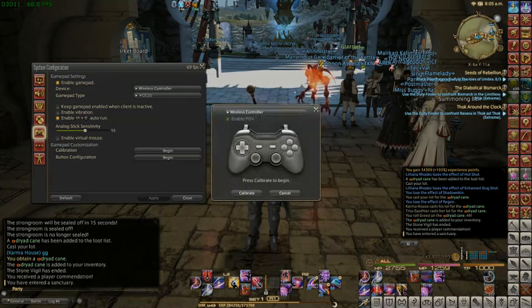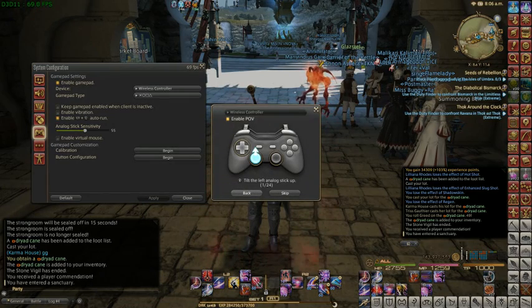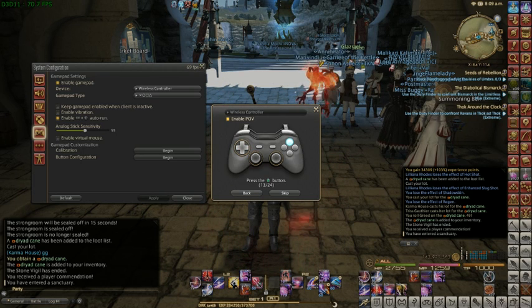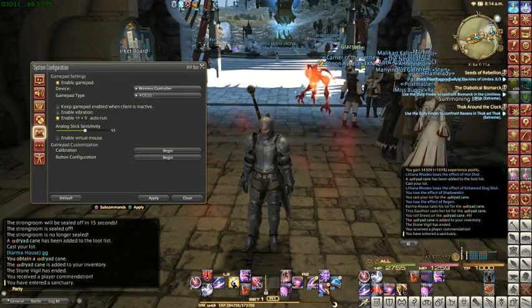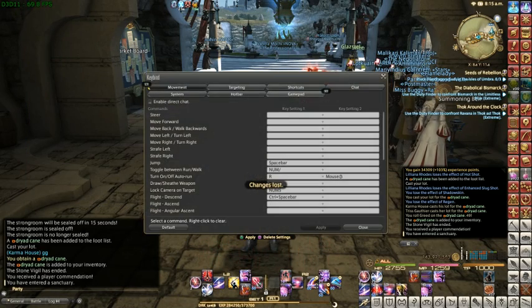Under calibration, calibrate it and do everything as it says — push the buttons in different directions. Then when you get to these four buttons, skip them, and then do the rest. That means when I push the four buttons they don't light up, and then I go to key bind.